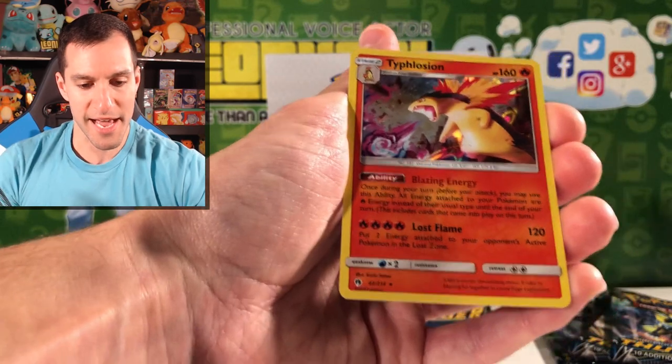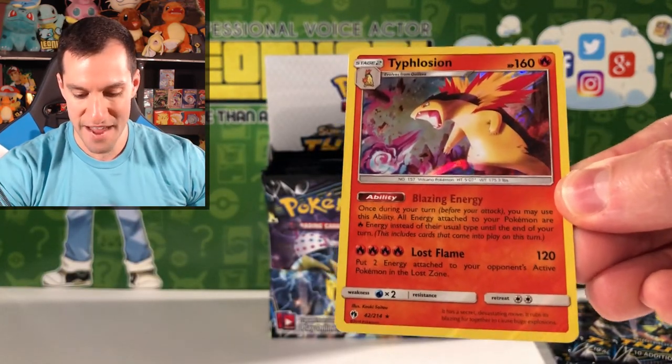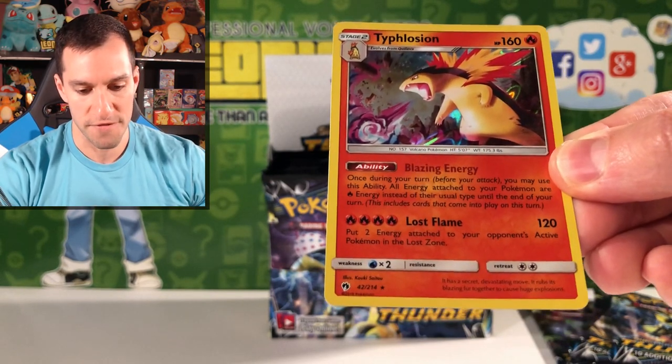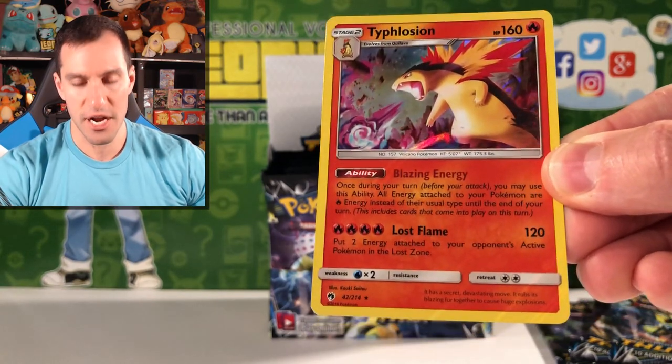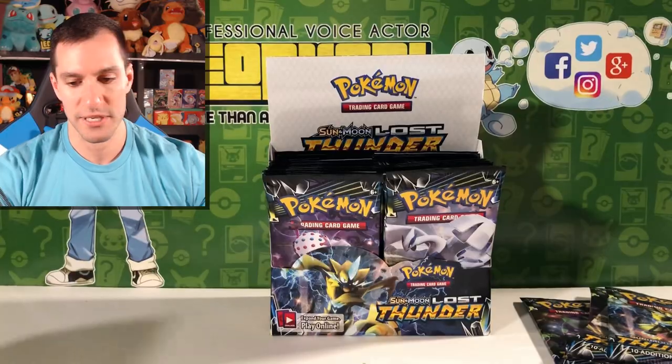And the rare is our first holographic — Typhlosion! Lost Flame does require four Fire energies but does 120 damage. Our first holographic of Lost Thunder, along with the Prism Star. The pulls have begun!